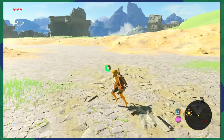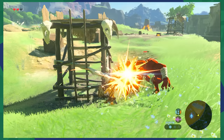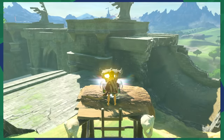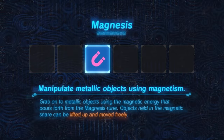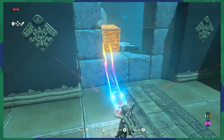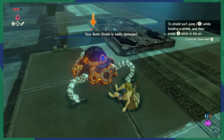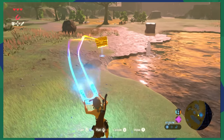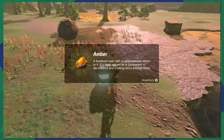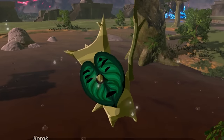I decided to do a shrine to get the magnesis ability, which would help me break some random objects and maybe find some rupees. I also accidentally tried to shield surf on an enemy — twice. Now with magnesis I could get some chests that don't help me, break crates that don't help me, and get a Korok seed. I ran around in the dark of night killing enemies and taking down camps and just everything I could, and nothing seemed worth it.